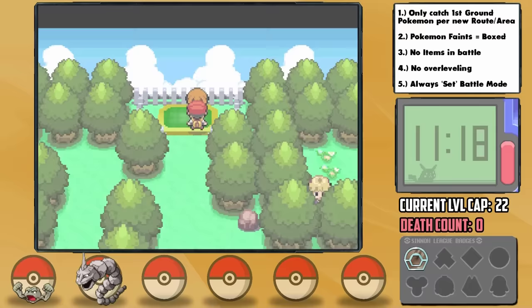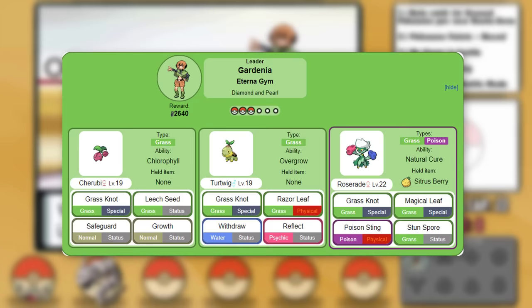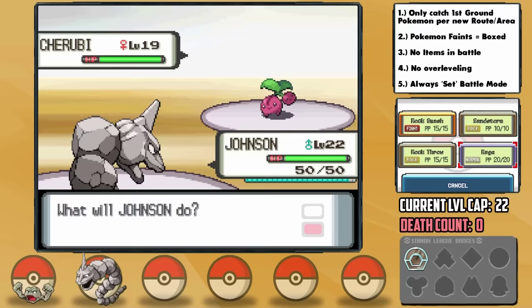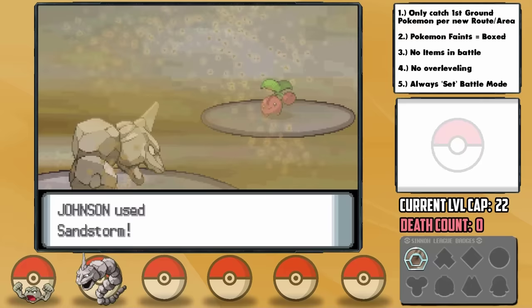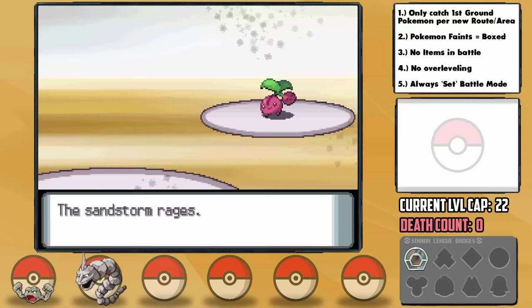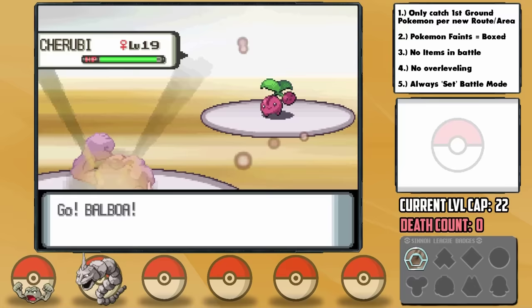Gardenia starts the battle with Cherubi and I lead with Johnson. Her Cherubi, Turtwig, and Roserade all have Grass Knot, which increases power the heavier the opponent is. After having to wipe a few times already, I've learned that Sandstorm is absolutely necessary for Balboa to survive a Grass Knot since it increases the Special Defense of Rock-types, so I'm forced to set that up right away. She then goes for Grass Knot on her very first turn and one-hit KOs Johnson immediately.